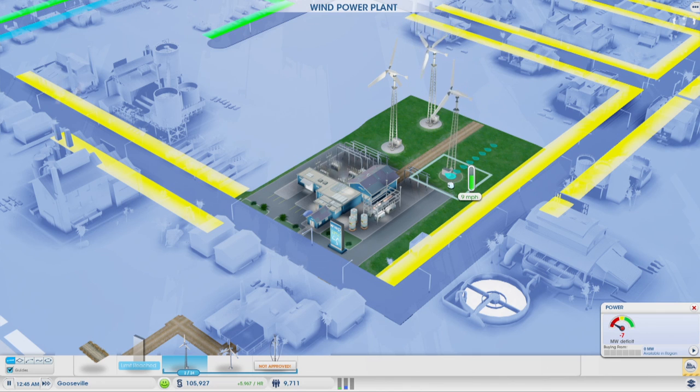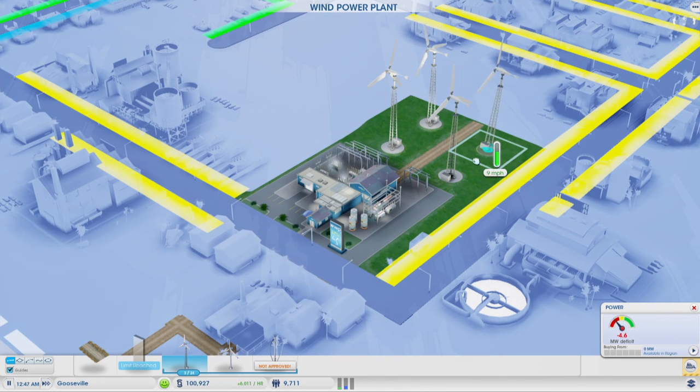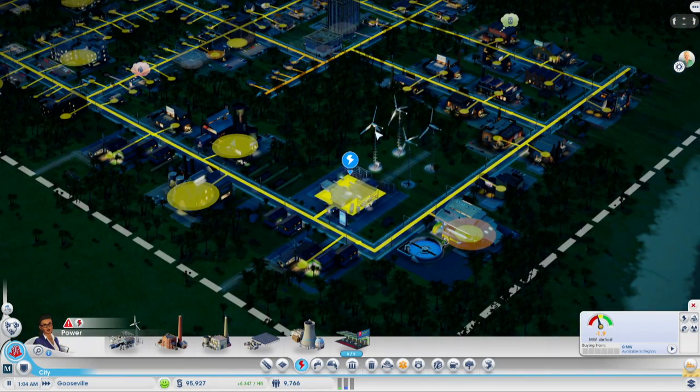Let's build two power plants then. There we go, that should generate enough because even though that one's broken - these ones are now going into the yellow. Wow, still not enough, that doesn't even get me into the green.